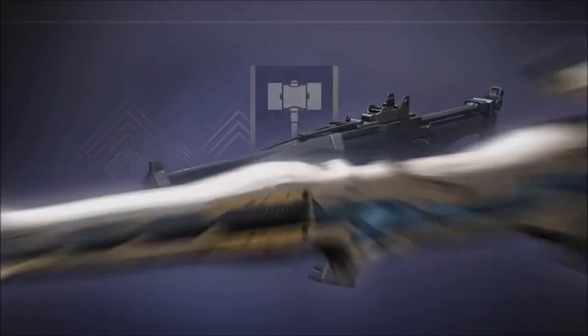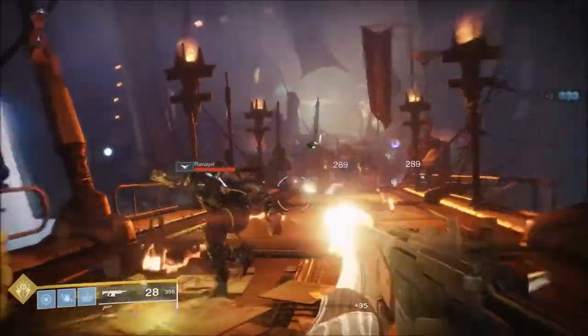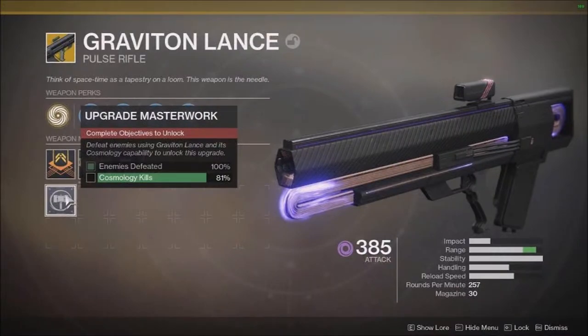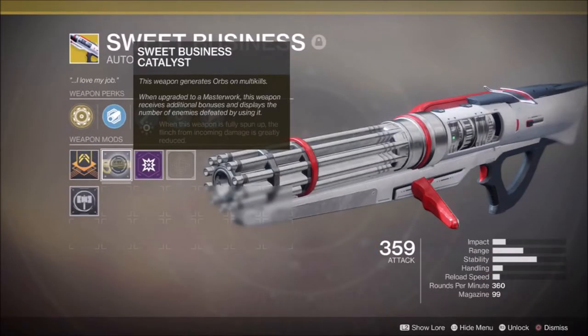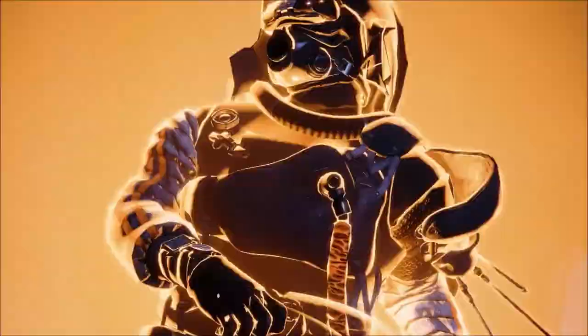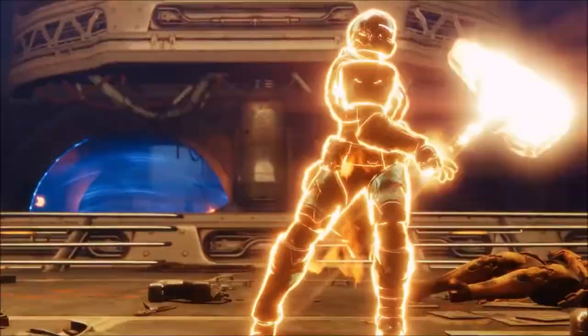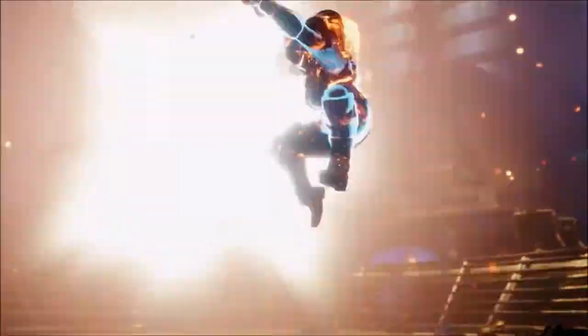In regards to catalysts, DMG tweeted that they are planning to re-add the three catalysts from the faction rallies that people may have missed in Season 3 — the Graviton Lance, Sunshot, and The Sweet Business. These are from Season 3 and we're in Season 5, and there's still no fix. Do not expect them to be available during the Season of the Forge, which is Season 5. At this point, simply adding them to the strike loot pool would be fine — it's been two seasons now and they still haven't re-added them.